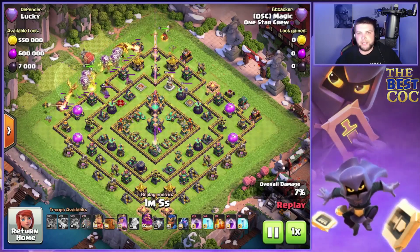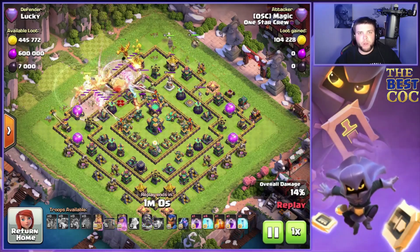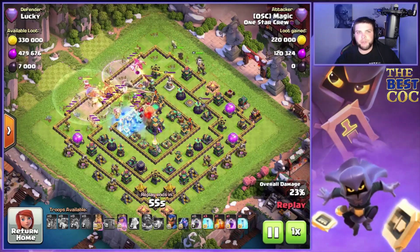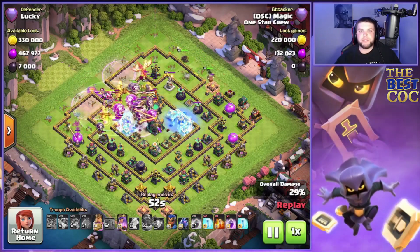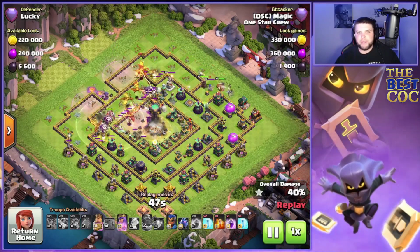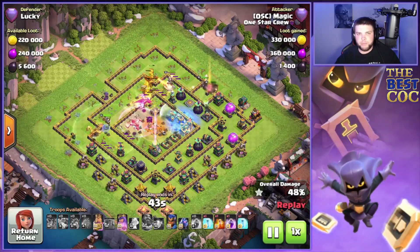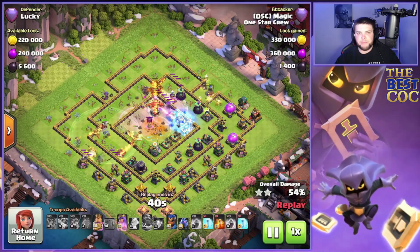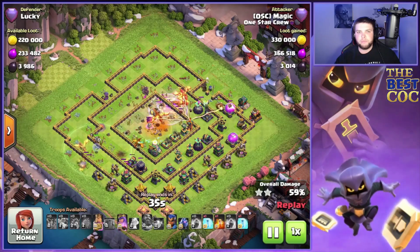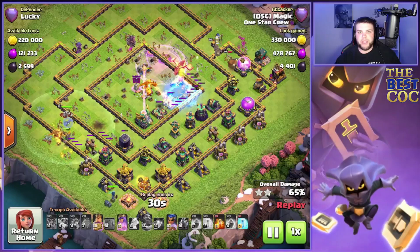It's definitely unique to see how some of these top players are adjusting by using a flame flinger. This base was absolutely melted — I think it was like a minute 12 when he placed the first troop. These anti-two-star bases don't really stand a chance against the splash damage and chain damage that super dragons bring to the table.